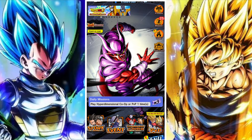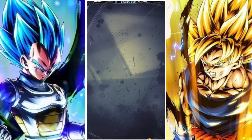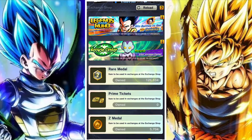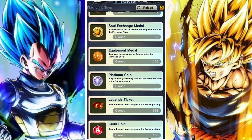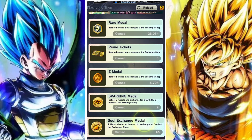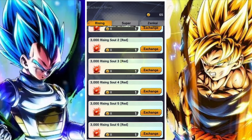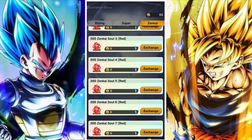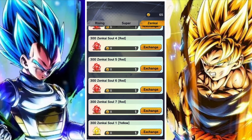With that, I'd suggest using your soul exchange coin not to pick up rising souls now, considering how easy they are to farm. Instead, use your soul exchange coin for Zenkai souls. Zenkai souls are still a lot harder to get than normal rising souls and super souls, so it's way more valuable, helps you out a lot more, and is going to save you a lot of time.